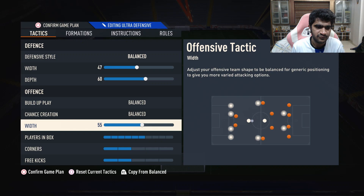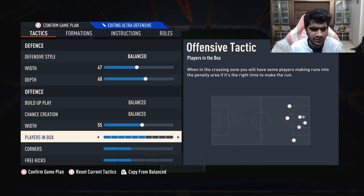So do try balanced and direct passing both out — maybe balanced works better for you. Width is going to be a little more than 50, since you have a left attacking mid and a right attacking mid. You don't really have a left mid and a right mid, so I just want them to be a little wider than usual. Width is going to be on 55. Players in the box are going to be on 6, pretty much what I use for every formation.